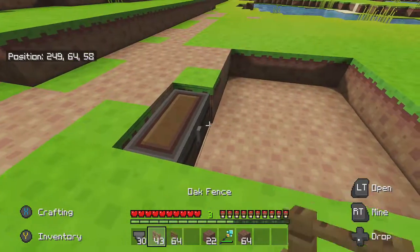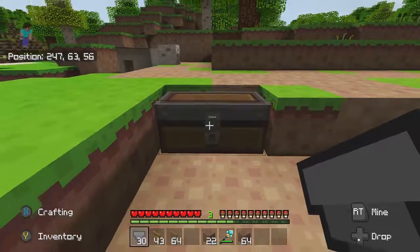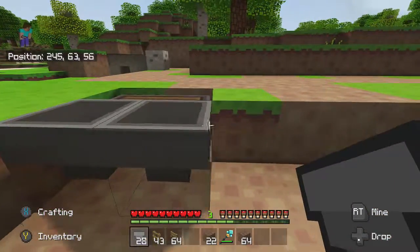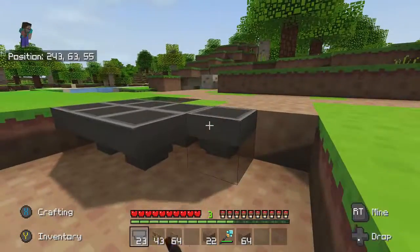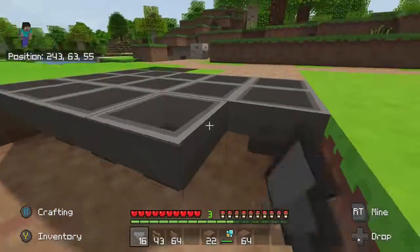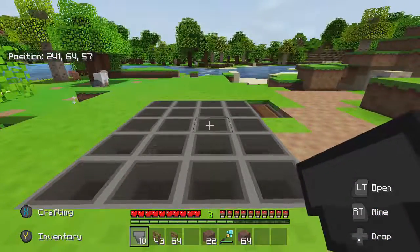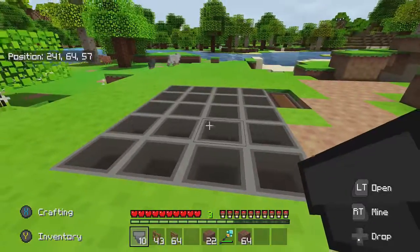Next, start with the hoppers. You want to crouch and place the first two on your chests facing them — one, two. From here, stay crouched and connect all the hoppers to each other like this. Make sure you're crouched, guys, or this will not work. As you can see, they're all going into each other.